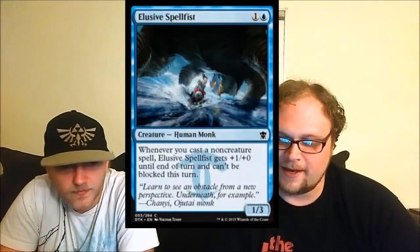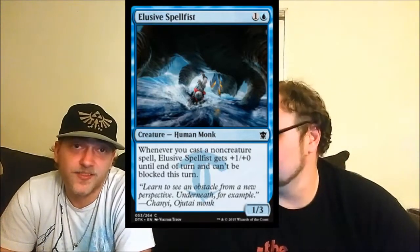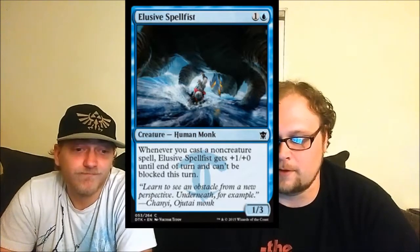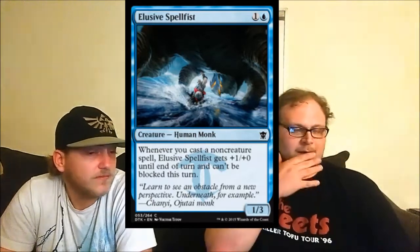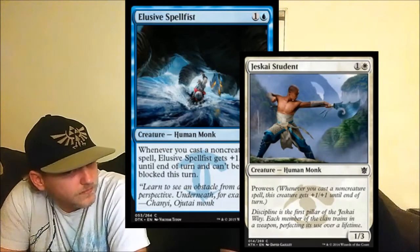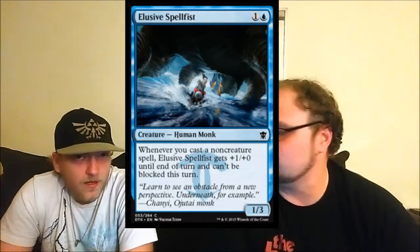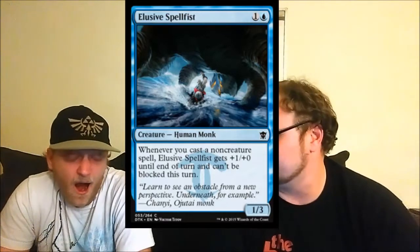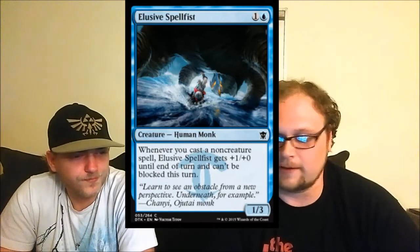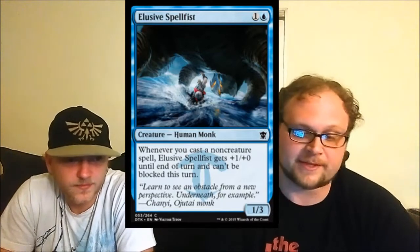Elusive Spell Fist — unfortunate they can't just print the word prowess on him, though he doesn't get the toughness bonus. Instead he gets unblockable, so he doesn't need the toughness bonus. If you Titan's Strength this guy, that's five unblockable damage. I wouldn't put him past Standard play. People slept on Jeskai Scout with prowess, then started liking him — this guy is the same except he can't be blocked. He's very good in sealed play as a common to fill out the low end of your curve.